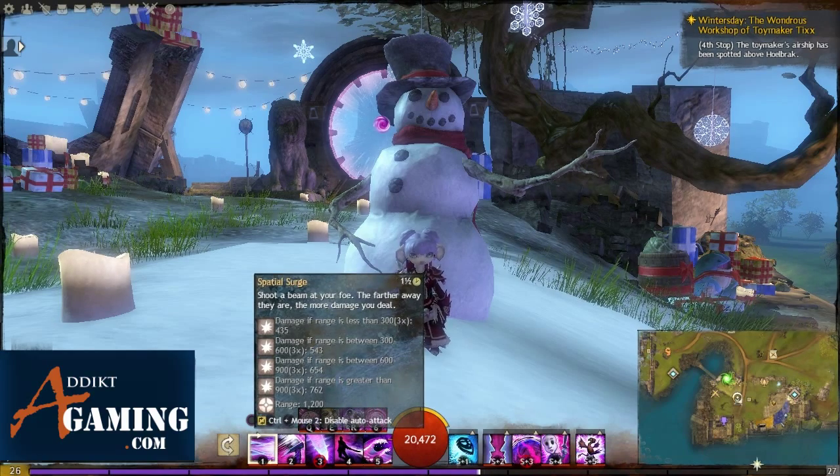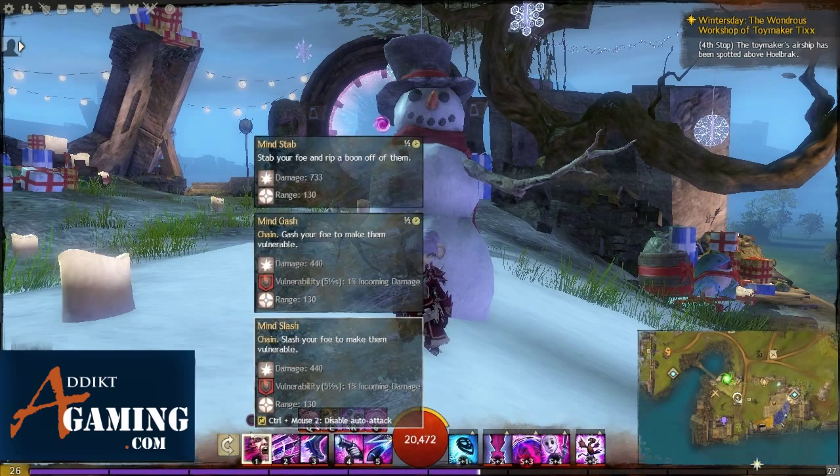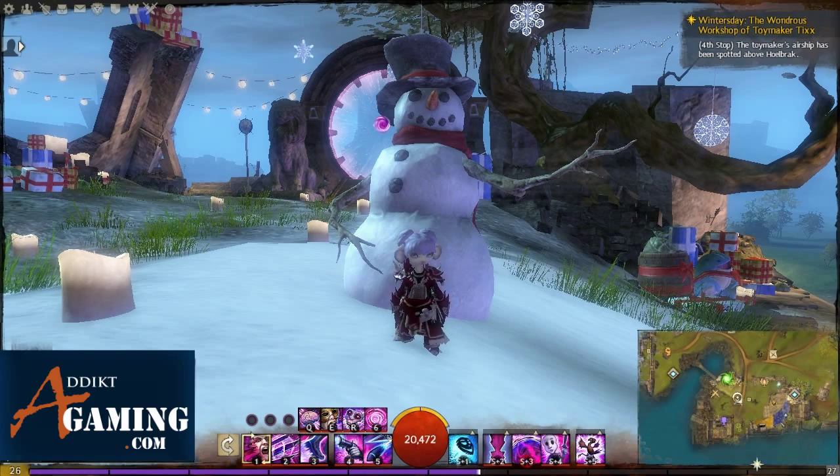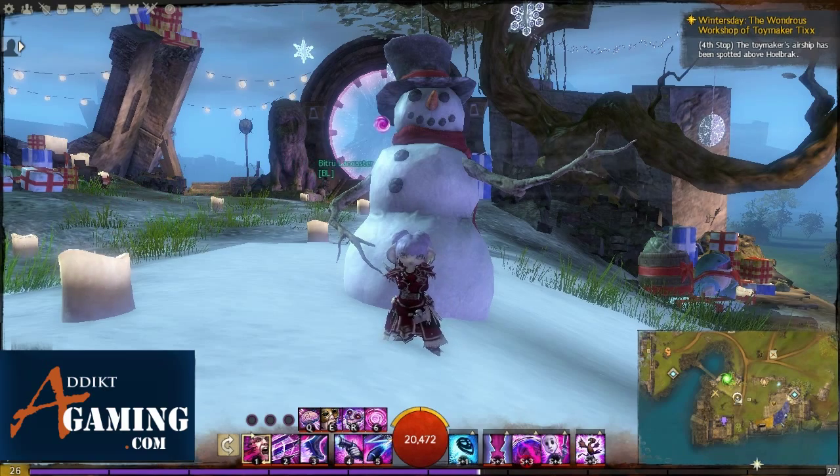You can see the damage increases the farther away you are. The greatsword actually has 1200 range, which is pretty crazy. If you are over 900 distance away you do 762 damage — that's what it says. So the farther away you are the more damage you do. I like to stay away from people during a fight — try to really keep your distance. You really don't need to go into the middle of all the fighting; try to stay on the outside and do your thing.